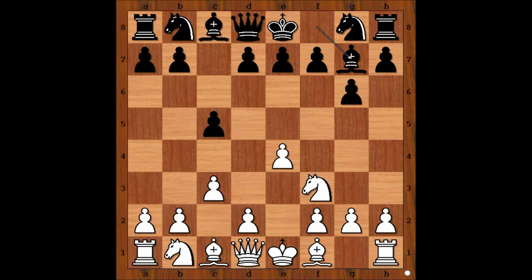Perhaps you would expect d4, but Maria played h4 — a very aggressive move. Black responded d5, which is very logical, striking in the center.